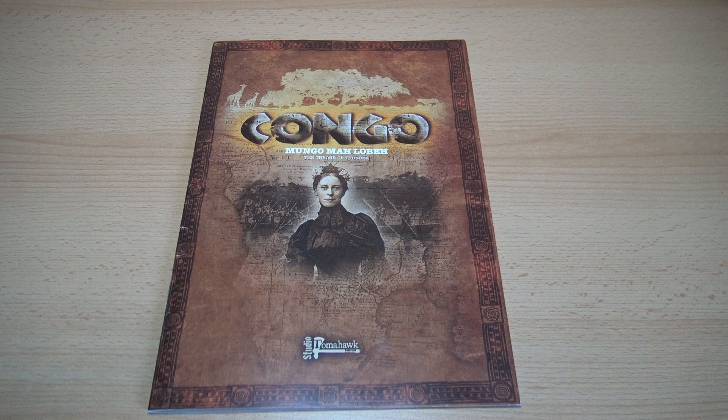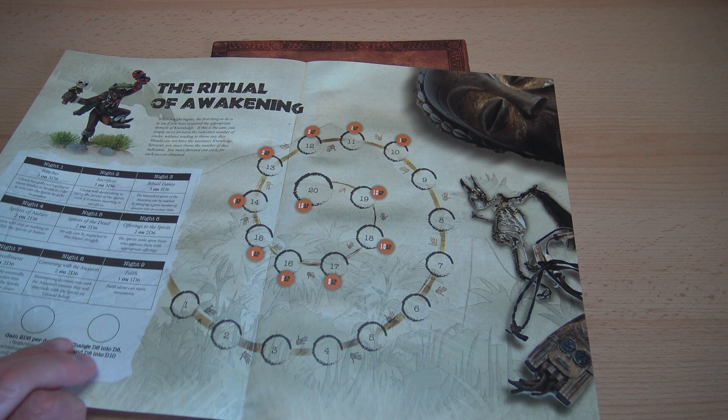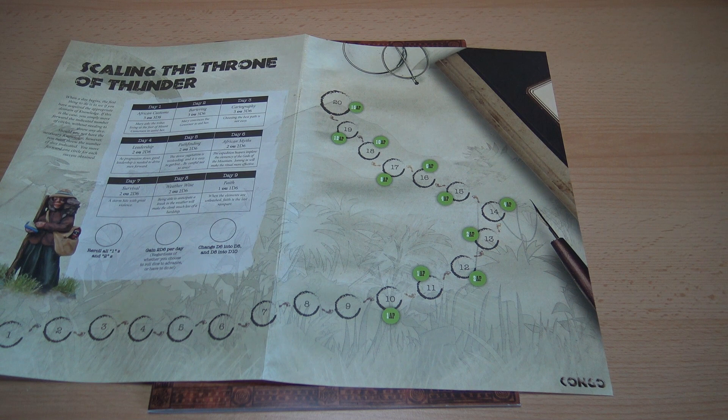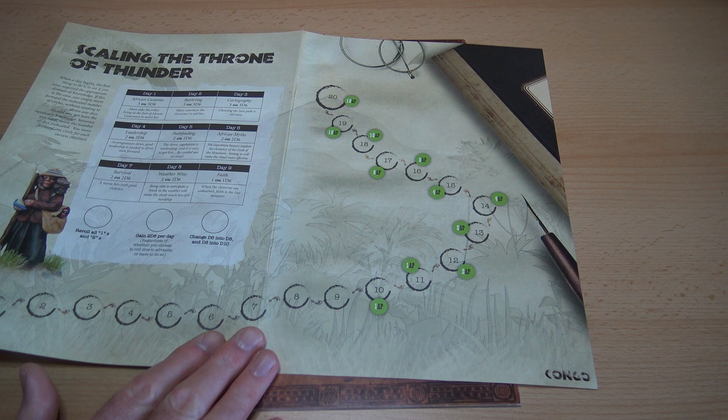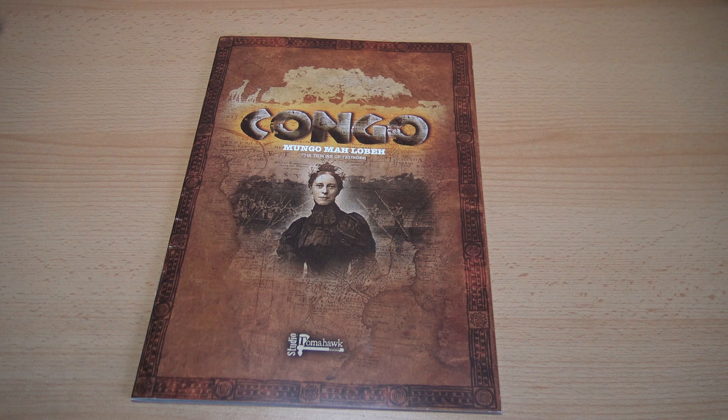It came with a couple of figures which were pretty poor quality, and the final culmination of the campaign didn't involve playing a wargame. It involved moving tokens around on charts representing the Throne of Thunder itself - Mungo Mar Lobe, Mount Cameroon. So it was a bit anti-climactic I think, but I'm going to give it a go.